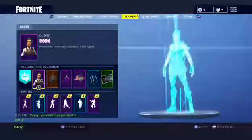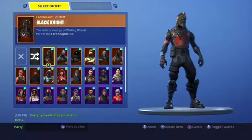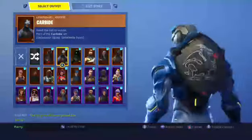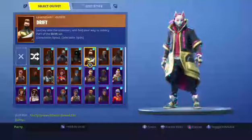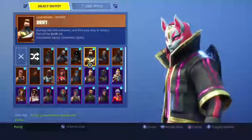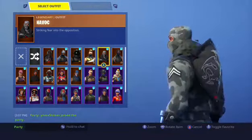Let's show you my locker. First skin is Black Knight, it's very cool. Second skin is Carbide, third skin is Dark Voyager. Fourth skin is fully upgraded Drift, it's cool. Fifth skin is the Twitch Prime Havoc skin.